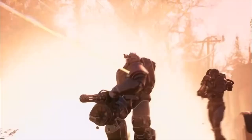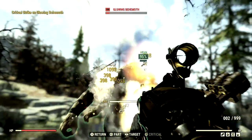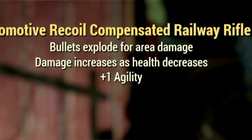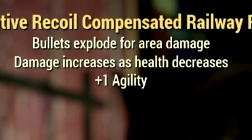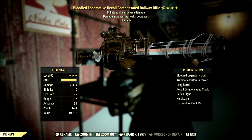In today's video we are going over one of the most powerful commando weapons in Fallout 76 — the railway rifle. This is my three-star legendary railway rifle. The main legendary effect is the bloodied effect, where damage increases as health decreases. It also has bolts that explode for area damage and a plus one to agility. This weapon is absolutely insane for commando builds.